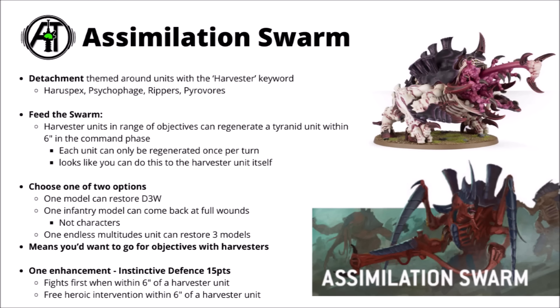The idea is that this is a swarm in the process of devouring the planet and processing it for the Tyranids to assimilate onwards to new conquests, happy to keep doing so while fighting the enemy. The Assimilation Swarm's biggest and showiest rule is Feed the Swarm, where if you have harvester units on midfield objectives, they heal a nearby Tyranid unit within 6 inches in the command phase. Each Tyranid model can only be regenerated once per turn.